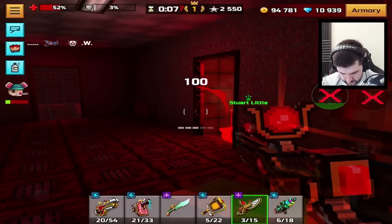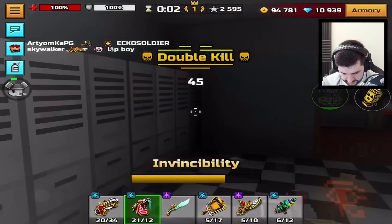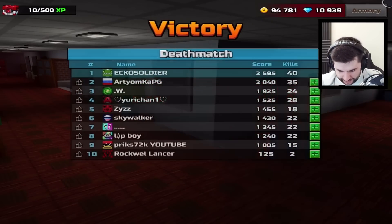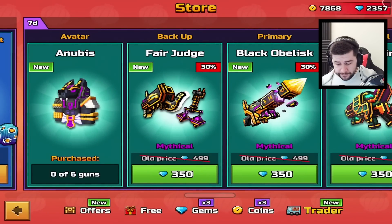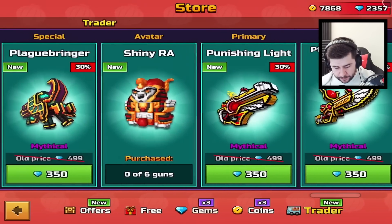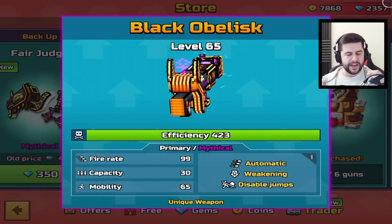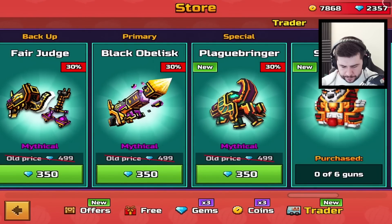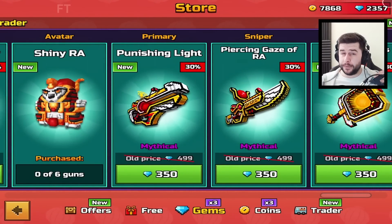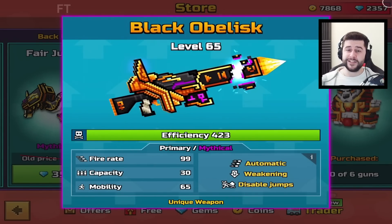I don't know how we managed to pull off a dub in this game. For my final opinions of this set, I highly recommend getting the sniper rifle and the Black Obelisk. The weakening ability gives you a huge advantage. For the backup and the specials, that's going to come down to personal judgment — whether you want to complete a set or if you already have the other weapons. But sniper, definitely, and Black Obelisk, definitely.